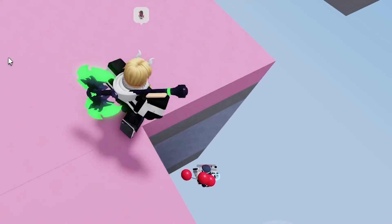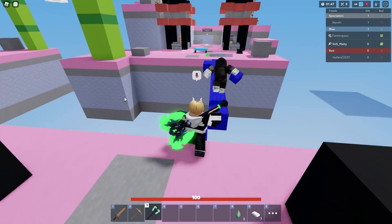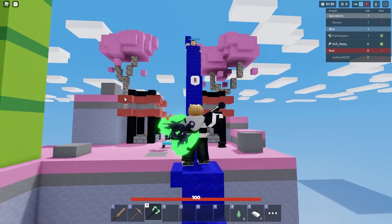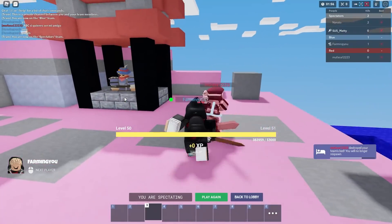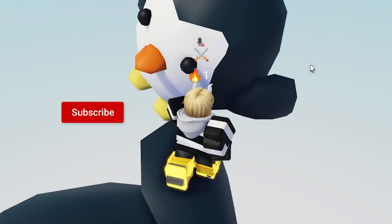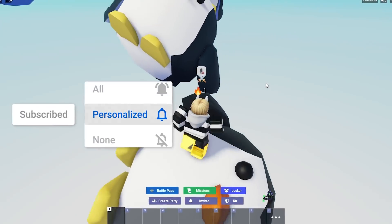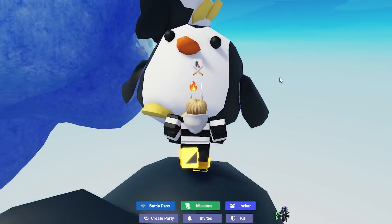My teammate just needs to clutch up — got one kill, going for the other. What is this guy doing? I kind of want to leap at him just for fun — you better get him teammate! I fell and died, but did I get any kills? Nope — no kills, and we just won the game! Make sure to subscribe, turn on notifications, hit that like button, and I'll see you in the next video. Peace!